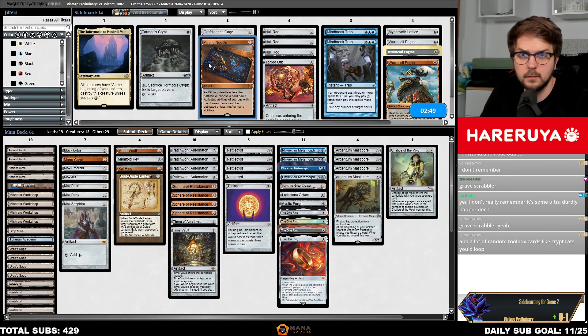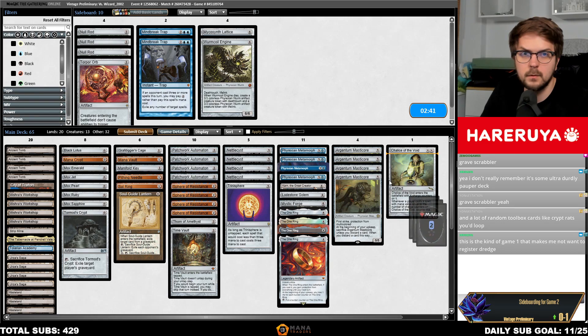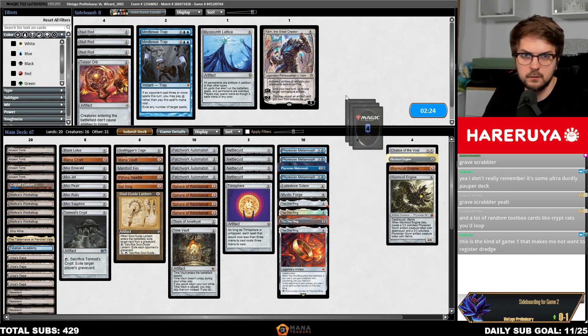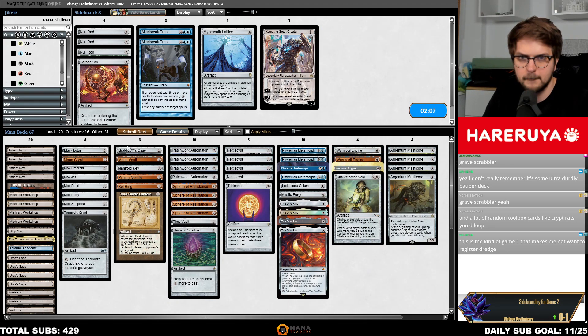Time to board. Solitary Confinement, Pithing Needle, Grafdigger's Cage, Tormod's Crypt, Tabernacle at Pendrell Vale, Wurmcoil Engine, Wurmcoil Engine. Time to cut Karn the Great Creator. This is the kind of game one that makes me not want to register Dredge. You can cut Argentum Masticore — it's a 5/5 so it blocks Hogaak, so maybe not.